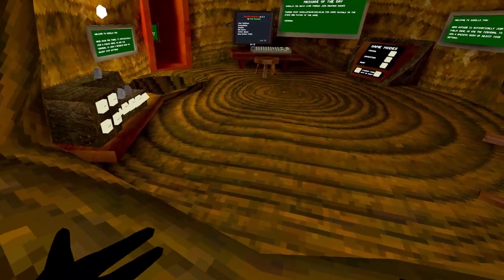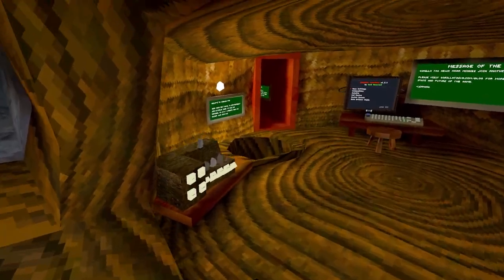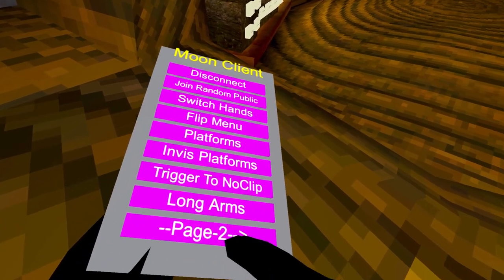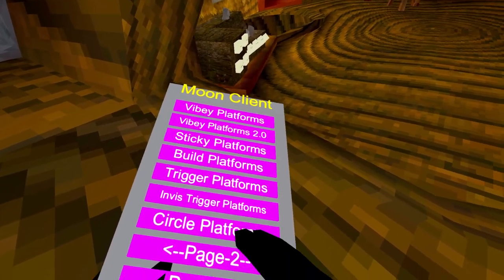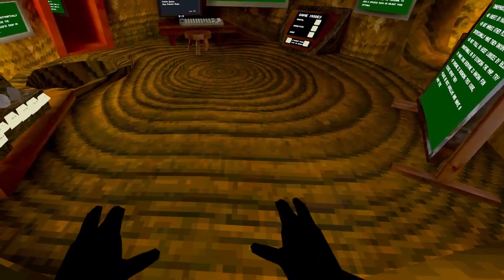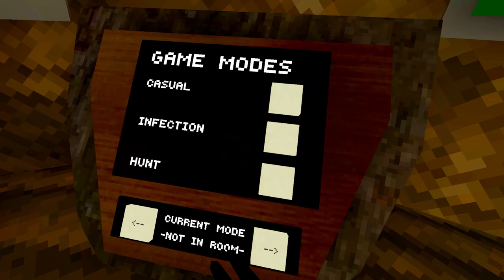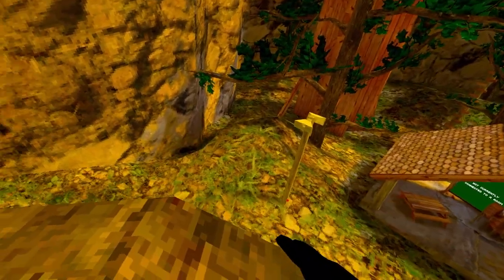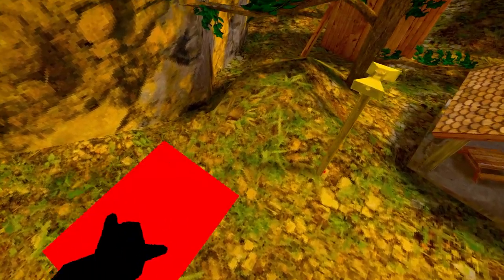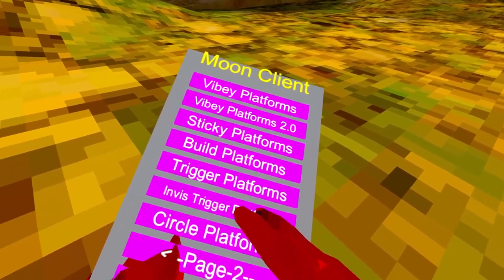We're back after the game restart. I wish the build platforms feature had one button to remove all platforms — that would be way better. Back to the review: 'Trigger Platform' — platforms on the trigger buttons. As you can see they work, though they're kind of sticky half of the time.